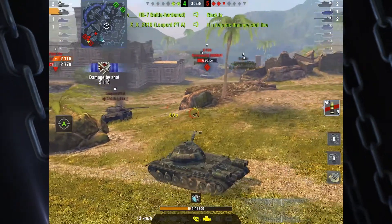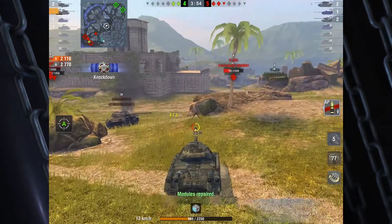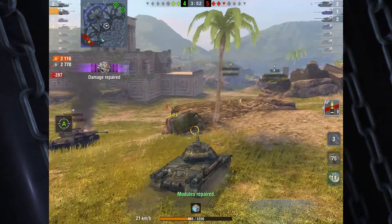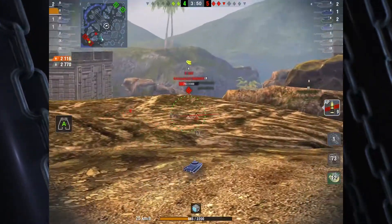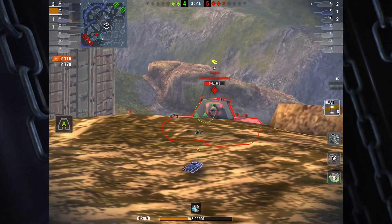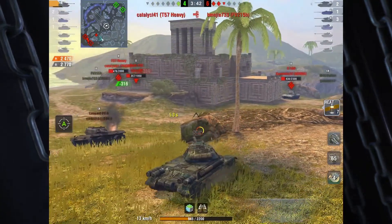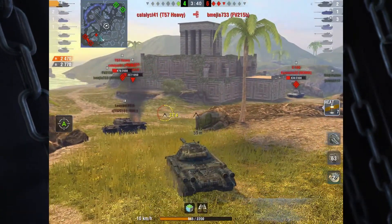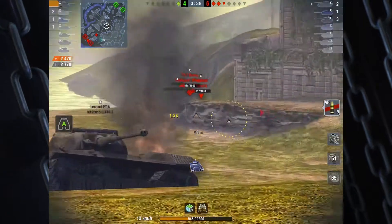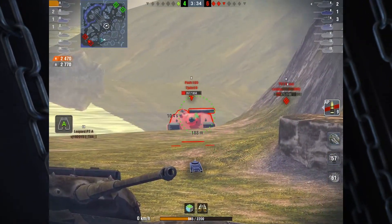The E100 comes up and we get a nice shot there into his trunk track. You can see the IS-7 is even telling the FV to back up — there's no point. Here's a quick hint: it took me a little bit to switch over to HEAT there. If you're an E100 driver, do not point your turret at the opposing tank. You want to keep that thing angled so I can't put that HEAT straight in again.